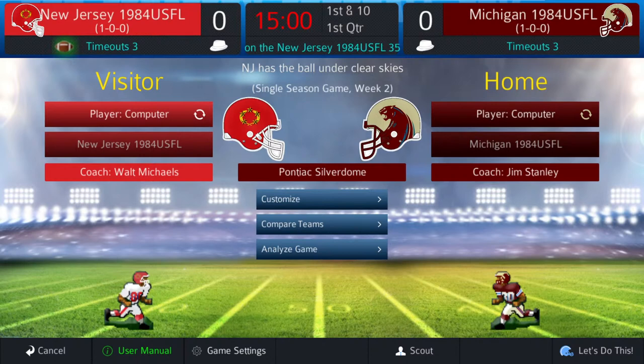Hello everyone, this is Al Red Sox Fan coming to you from the Al Red Sox Fan YouTube channel. We're going to give you some Pro Strategy Football 2021, the WFL USFL AAFC League, and it's a USFL matchup all the way — the 1984 New Jersey Generals taking on the 1984 Michigan Panthers from the Pontiac Silver Dome.